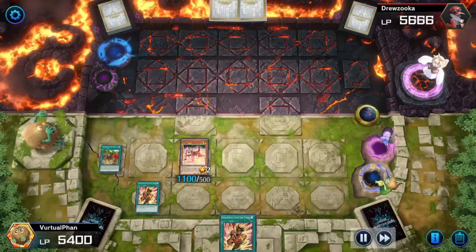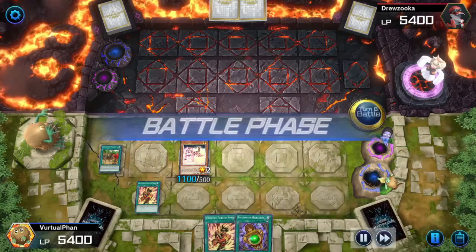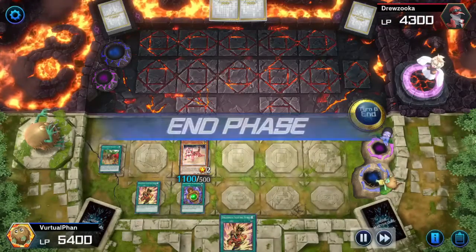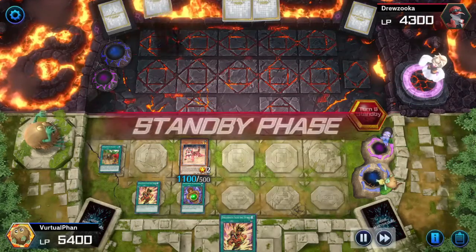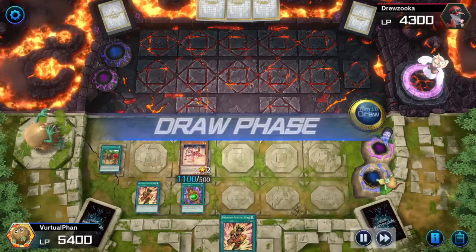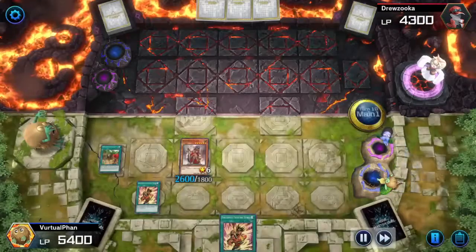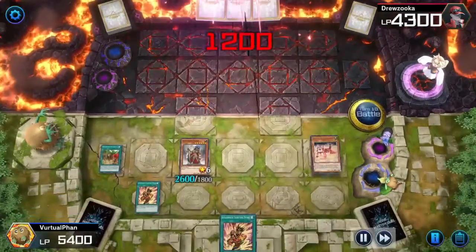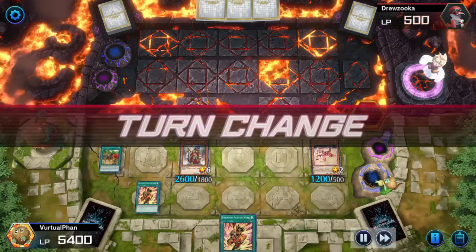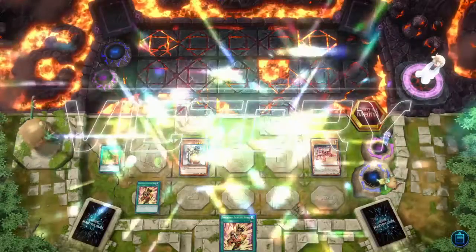He activates his spell card which banishes one of my spells or traps, so I don't have a banishing card anymore, but he still has no monsters on the field. I activate my totem to keep my monster from being destroyed by battle. He still doesn't bring anything to the field. My turn — I tribute to bring out my Queen, which allows my Tiger to Special Summon itself again, and I attack directly with the Queen and Baby Tiger. Giving him a 500. After this he surrenders and I win the match.